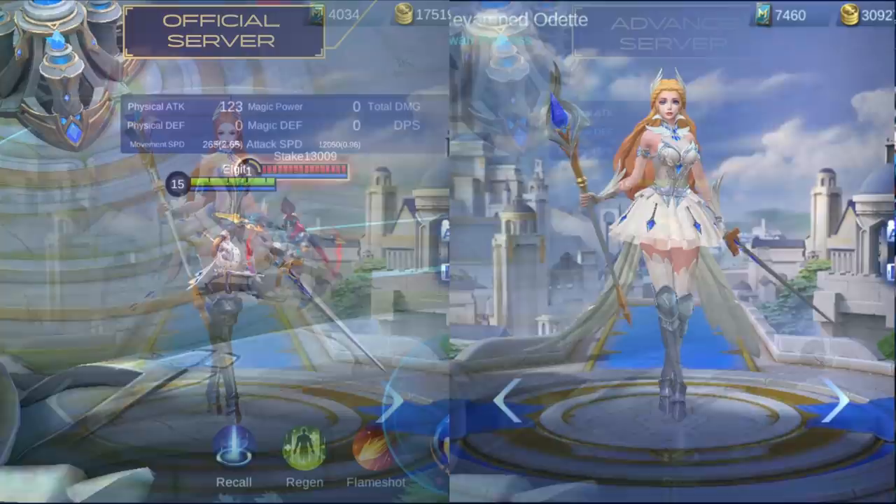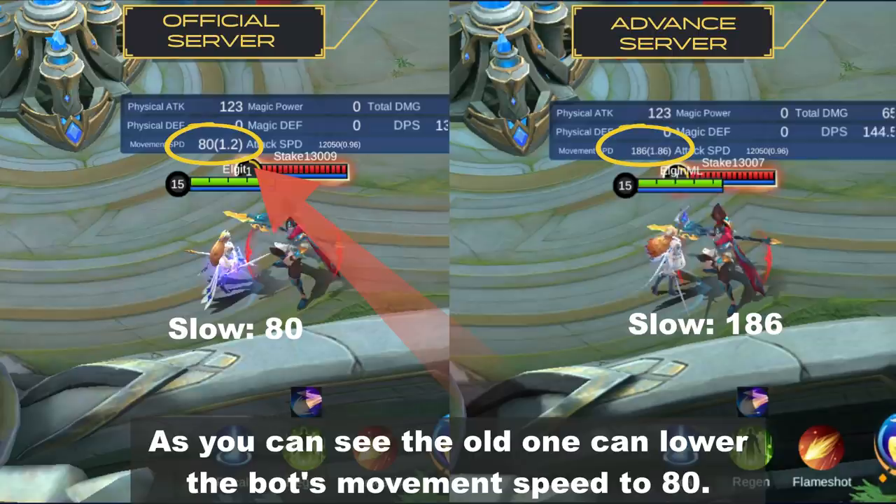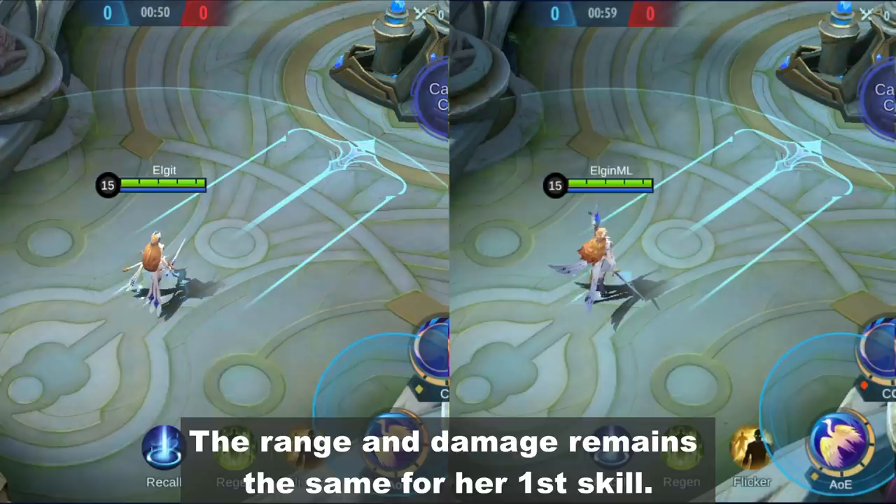The slow effect on her first skill is lowered. As you can see, the old one can lower the bot's movement speed to 80, while the revamp version is at 186. The range and damage remains the same for her first skill.